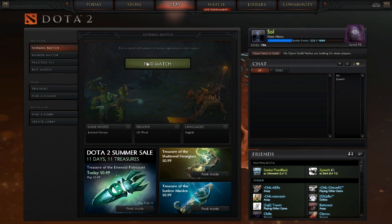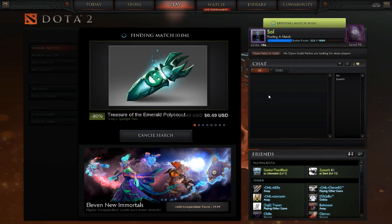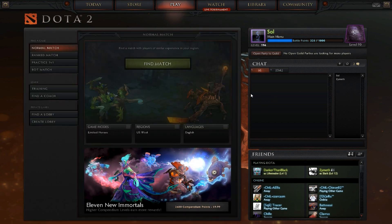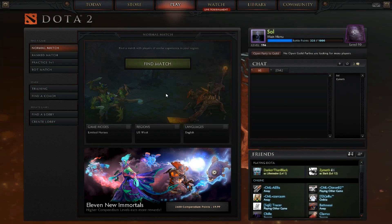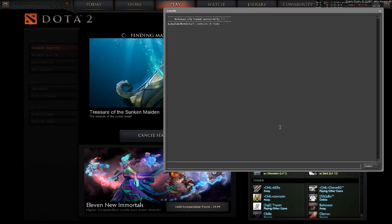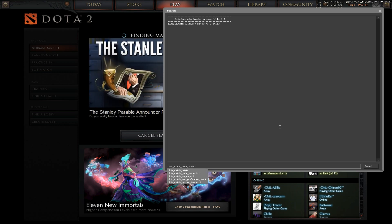And when you do that, you'll want to open up your console as soon as you do that. So now I'll do the search again, and once you open up the console, you want to type in: dota_match_game_modes and it's 1048576.